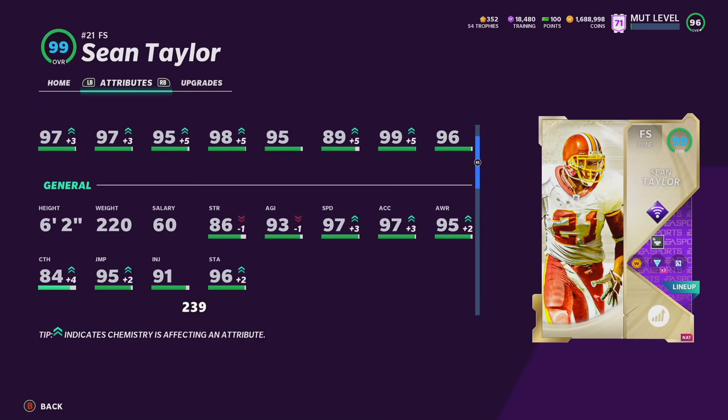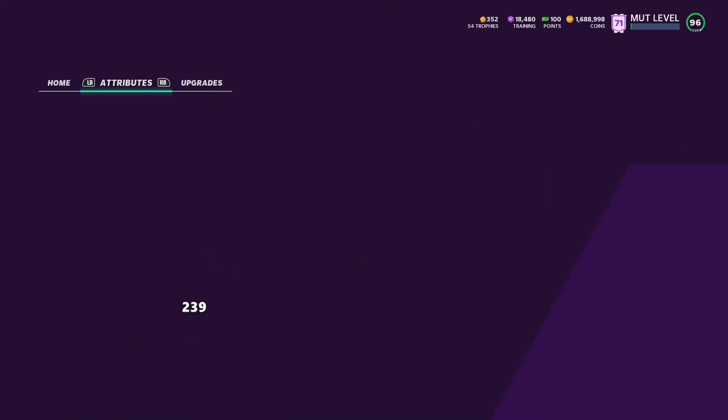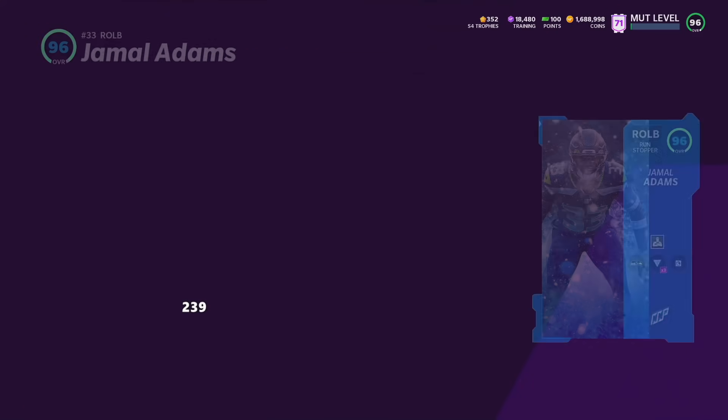Sean Taylor is absolutely amazing as a run stopper — always around the ball, one of the best in the game. At backup we have Kendall Fuller who can be either a Chief or a Football Team chem. I have him on the Football Team right now since we have extra chems — pretty flexible there, which is nice. Kendall Fuller is still a pretty solid card, though I'm starting to phase him out a bit and hoping his upgrade is on the way soon. At right outside linebacker, at a position, we have Jamal Adams — one of my favorite cards in the game because of the positions he can play.